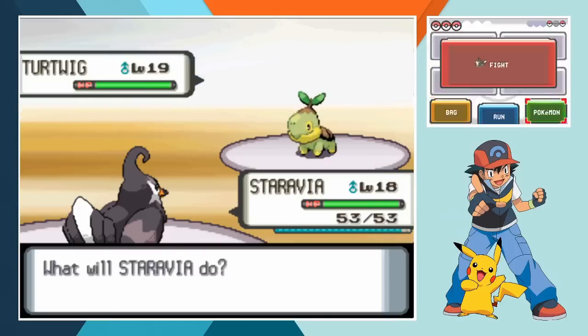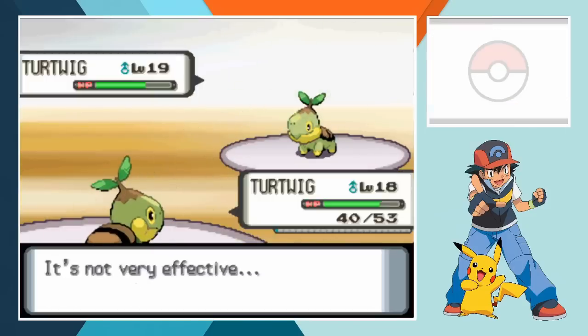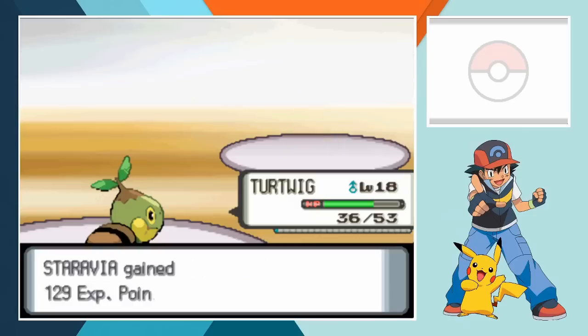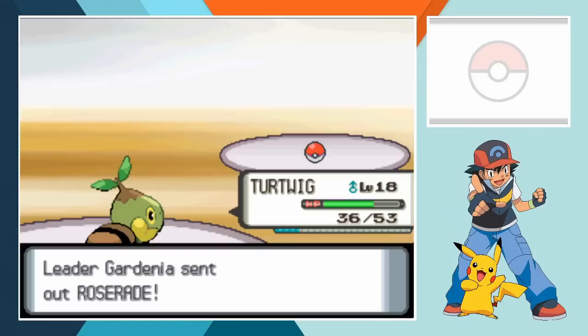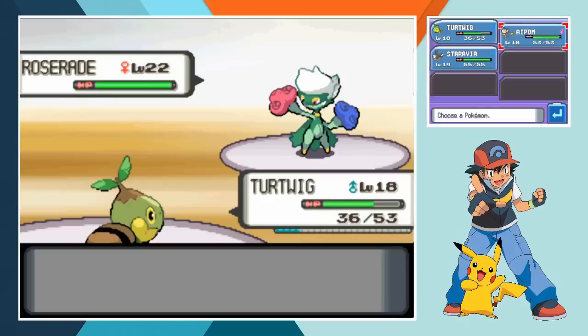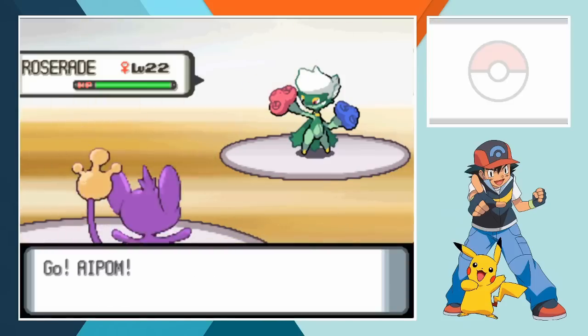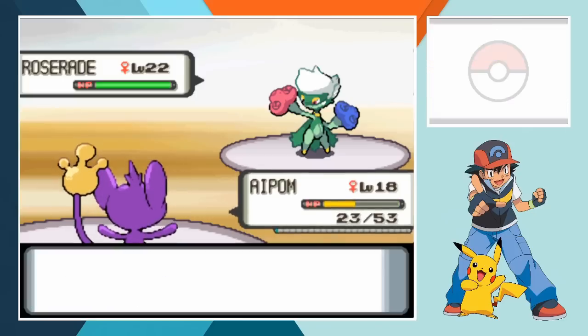With her first team member down, Gardenia calls on Turtwig next and similar to the Roark battle I decided to switch out. In the Turtwig vs Turtwig matchup we had a pretty clear advantage thanks to Bite. The gym leader's Turtwig only had grass type attacks leaving our Turtwig in complete control. Even with her attempting to raise her Pokemon's defense and using items to heal him, Gardenia can't stop us from knocking out her second team member. Roserade is up last and this is a significant step up in the class of opposition. The Pokemon games love equipping a region's second gym leader with a super powerful Pokemon, whether it be Misty's Starmie, Bugsy's Scyther or Gardenia's Roserade, all of whom surpassed 500 as far as base stat total is concerned.